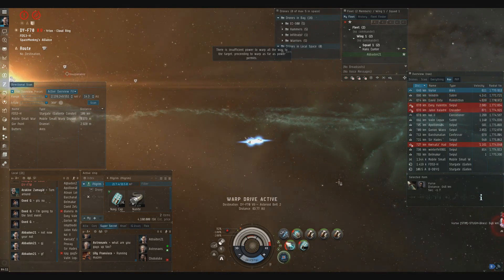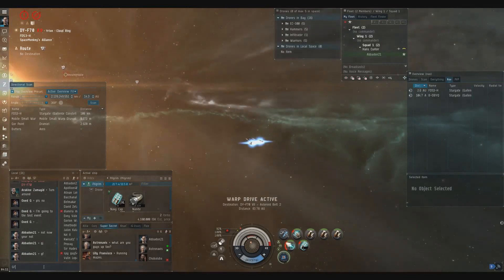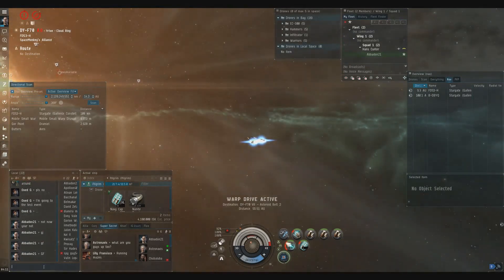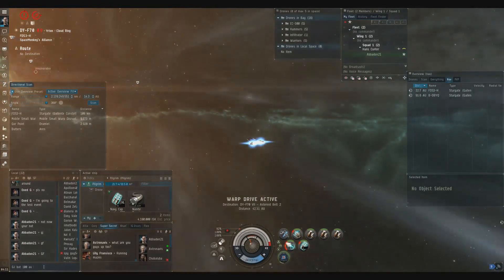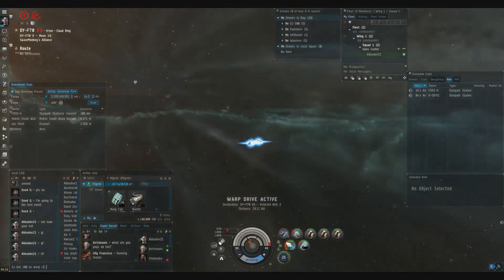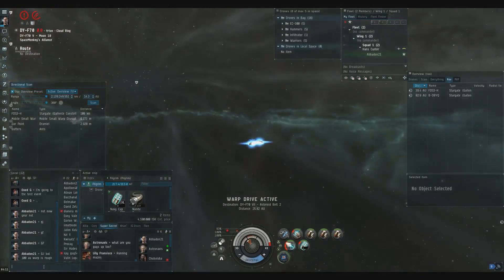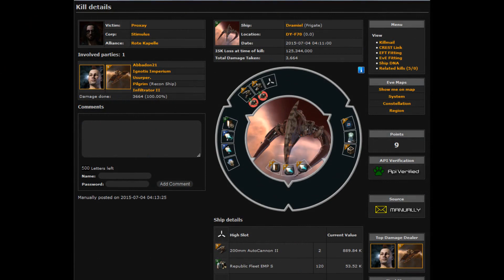I saw that the point was gone — as soon as I noticed that right above my HUD, as soon as I saw their points dropped, I was out of there. I hit warp; I was ready and had something in mind. I warped to an asteroid belt. There's a chance they would follow me, but for the most part I'm pretty safe at that point. I cloaked during warp, and then as soon as I landed, I quickly warped off to a safe spot.